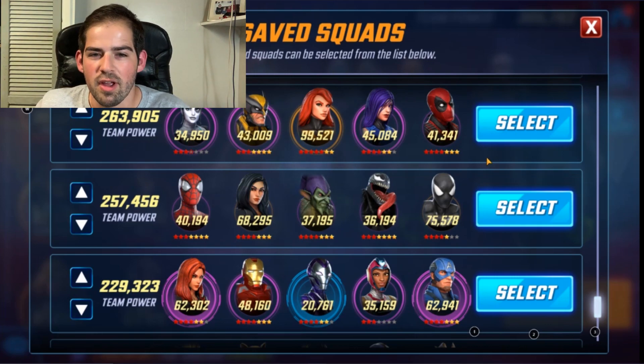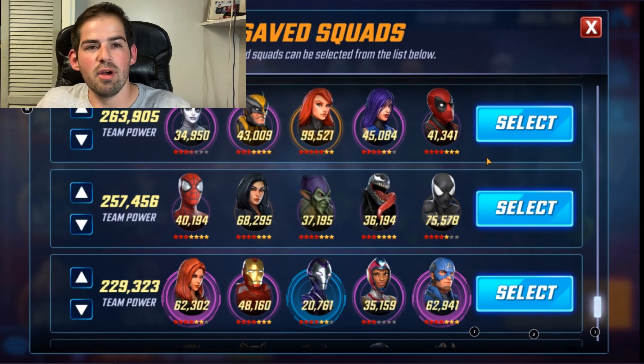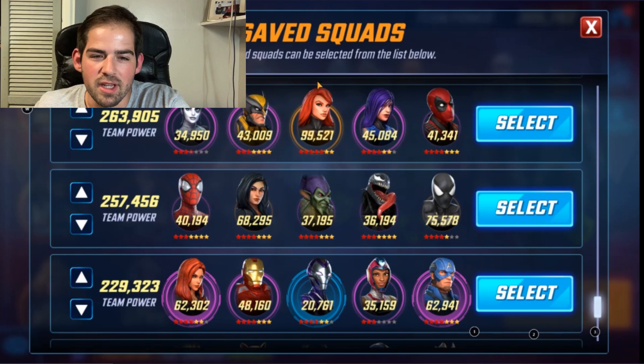Phoenix is going to do all the damage for you on this team, so you shouldn't have too much trouble. But if you don't have Phoenix, wait until you unlock Negasonic and throw her on that team — then you'll have a three X-Force, two X-Men team. If you don't have Phoenix, just throw Negasonic there or whoever, just to get the most points.